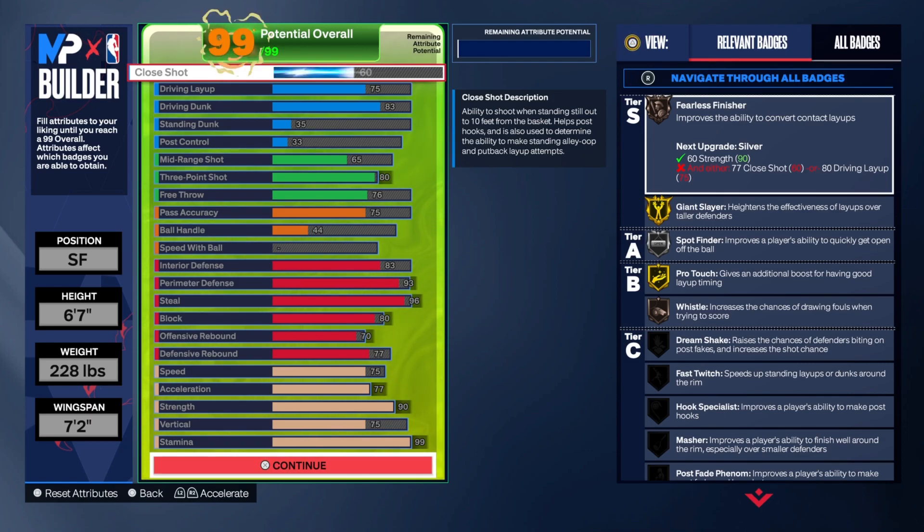One thing you can do is take down the standing dunk, which I didn't do in this video, but I want you guys to do it. Take down the standing dunk and the post control, and that'll give you some more points which you can add to your passing accuracy or some more interior defense. You can take the post control all the way down to 33 because you're not really going to use it. So let's move on to the shooting.